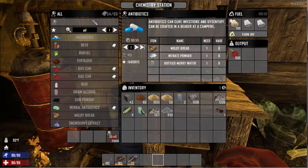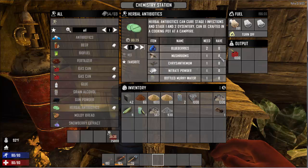The other thing is the herbal antibiotics. Two blueberries, one mushroom, one chissure — whatever that is — nitrate powder, and a bottle of murky water.